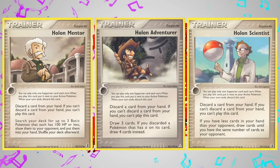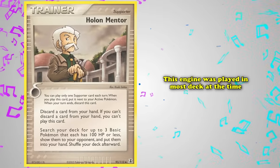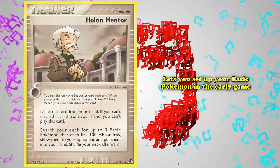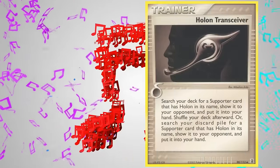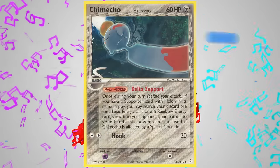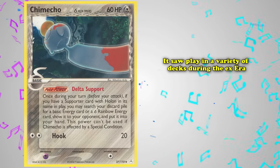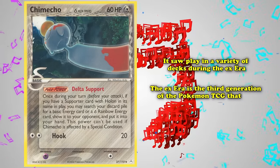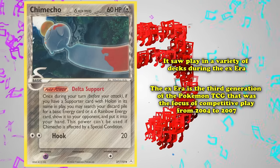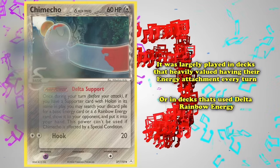At the time, the Holon Supporter cards were a trainer-based engine centered around making decks more consistent — played in almost every deck of the time, largely thanks to the combined strength of Holon Mentor, which let you set up basic Pokémon in the early game, and Holon Transceiver, used to find Holon Mentor early enough for it to matter. While Chimecho was not played in every deck using the Holon engine, it saw play in a variety of decks during the EX era — the term for the third generation of the Pokémon TCG competitive play from 2004 to 2007 — largely in decks that valued having energy attached every turn or used Delta Rainbow Energy.